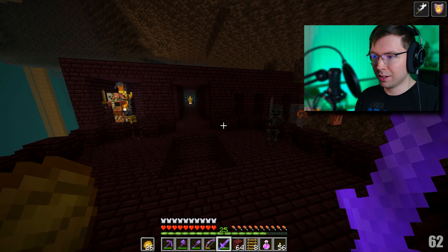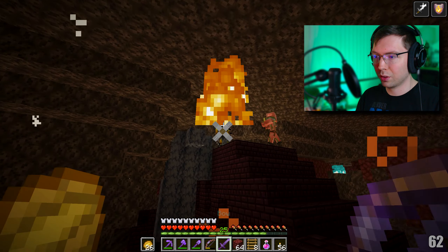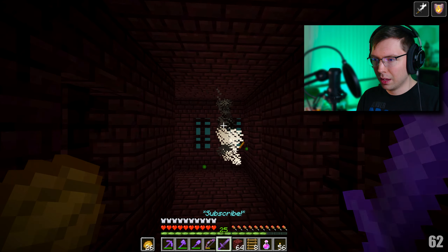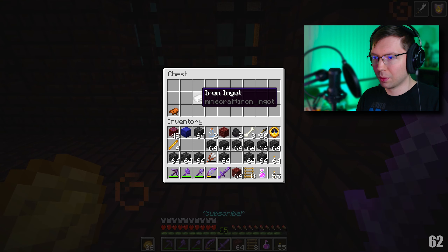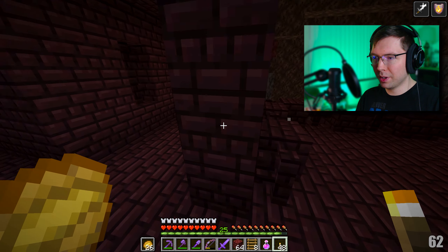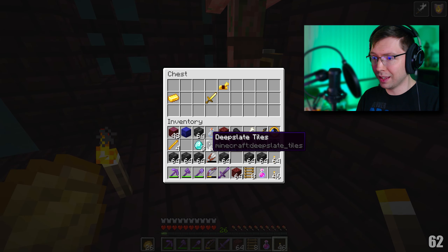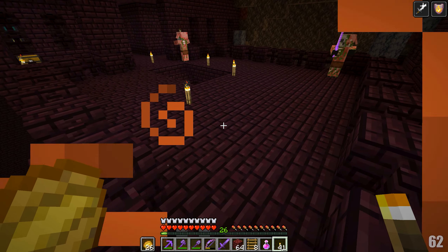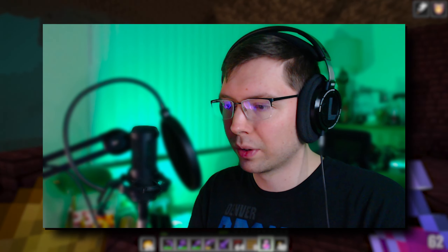Okay, wither right there — getting knocked back too. I'm enjoying the knockback on this sword. Not gonna shoot any piglins. Oh, we got some chests over here — I forget what's in those. That was not nearly as intense as I thought it was going to be. I don't know if torches prevent spawns in the nether like they do in the overworld. Oh, diamonds — that's pretty nice. Look at this beautiful soul sand valley — absolutely gorgeous, one of my favorites.